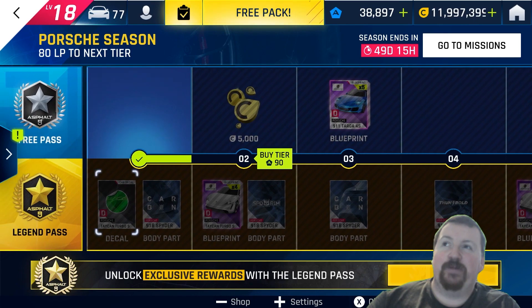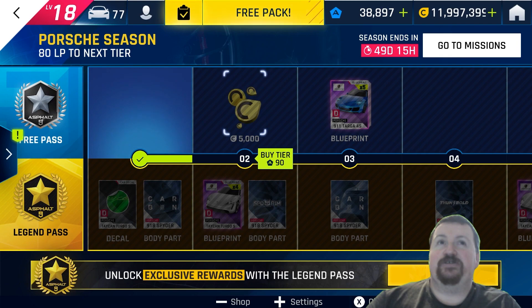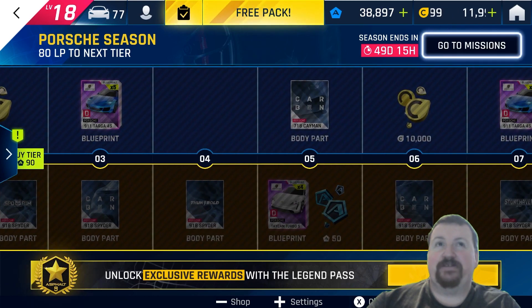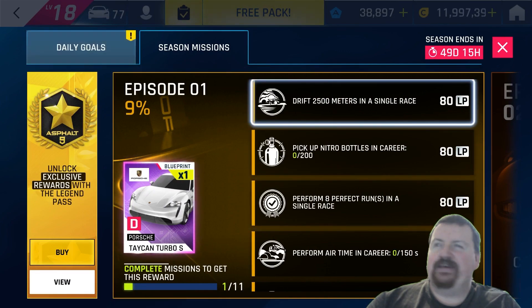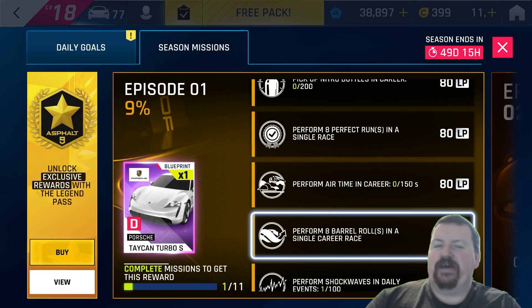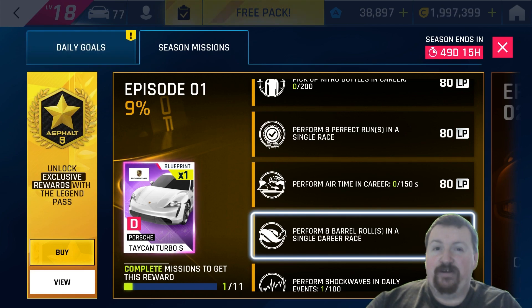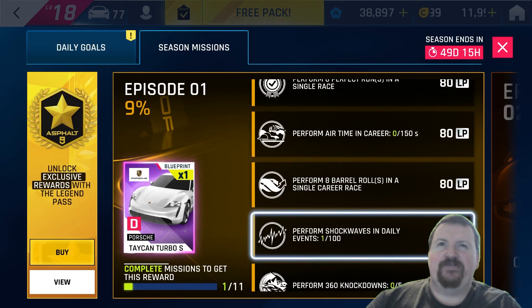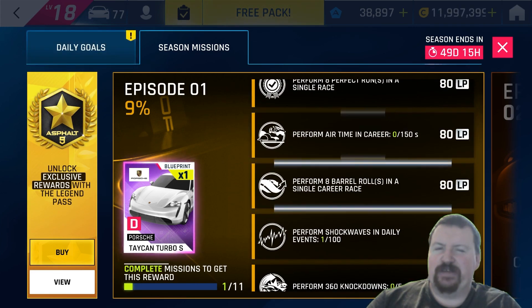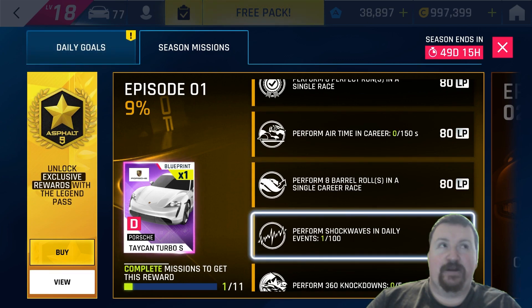When it comes to these Legend Pass things, I kind of like this mechanic because it's pretty much just a month of missions and quests to do. You can see the missions straight away whether you've bought the pass or not, and they all seem relatively harmless enough. There are a few which mention doing them in career races, because this was supposed to also bring in some extra career content — that hasn't appeared quite yet, so we'll have to see if it comes in the next week or so.